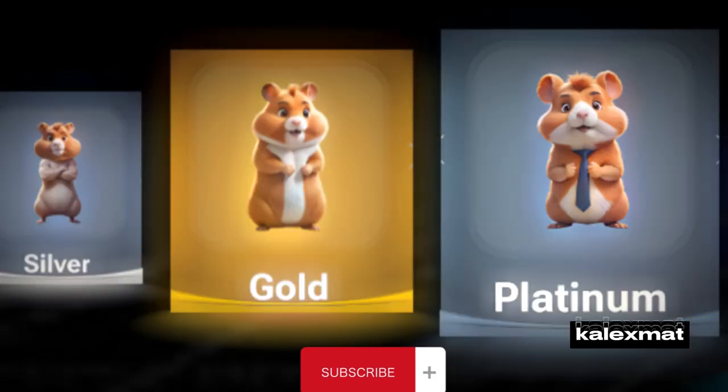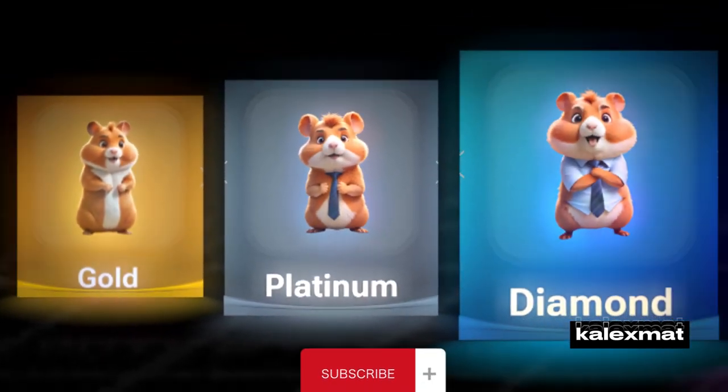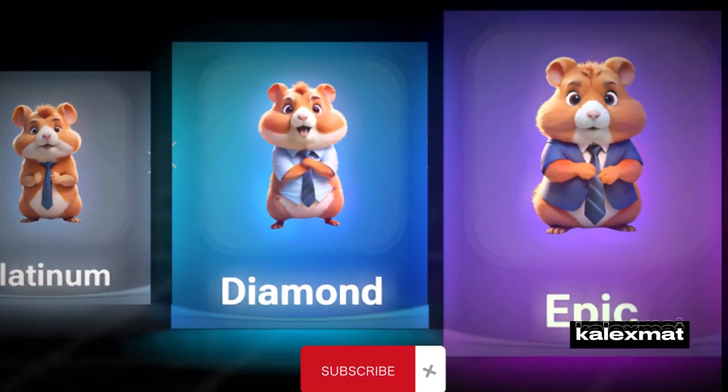Hamster Platinum Label: 100,000 up to 1,000,000 coins. Hamster Diamond Label: 1,000,000 up to 2,000,000 coins. Hamster Epic Label: 2,000,000 up to 10,000,000 coins.